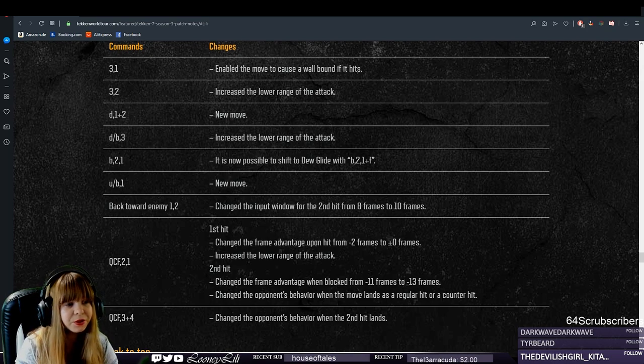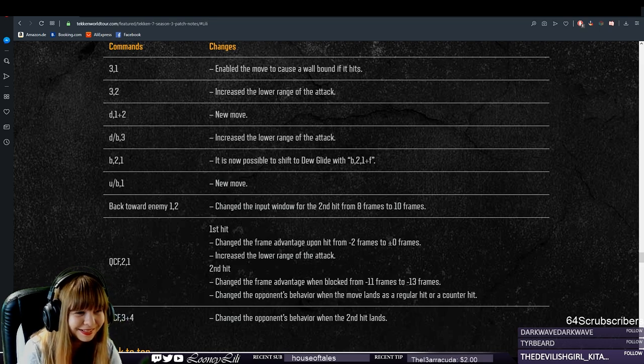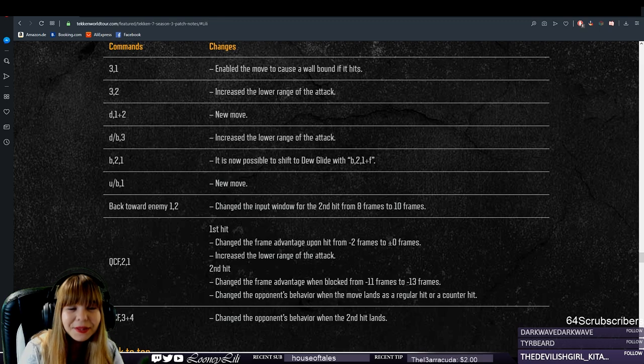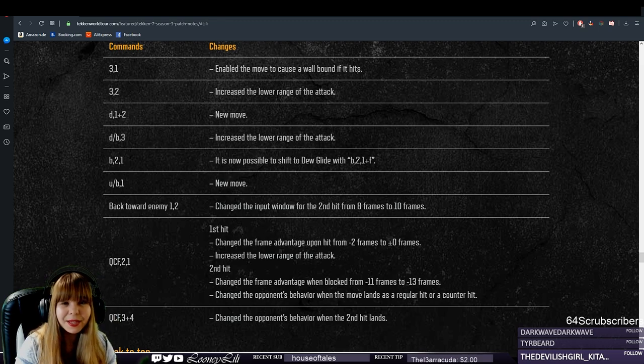This could mean she would get a better wall combo after low wall splits. Currently this combo works in Season 2 between dew glide into wall standing 3, but it's super inconsistent — it doesn't work on female characters, and even on male characters it whiffs randomly sometimes. So I'm guessing it's going to be more consistent now, and ideally it's going to work on female characters as well. Down back 3 — increased lower range of the attack — this is not a buff, just a fix to something that did not work as intended in Season 2. Down back 3 is a homing high move with really bad range, and female characters could sidestep it in Season 2. Now, back 2-1 into a new dew glide transition with forward — there's a joke on one of the Lily Discords where somebody said they would just give Lily a new dew glide transition and call it a day — and unironically that person was right.